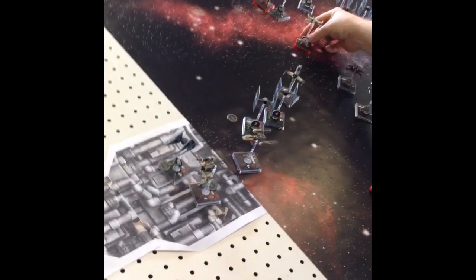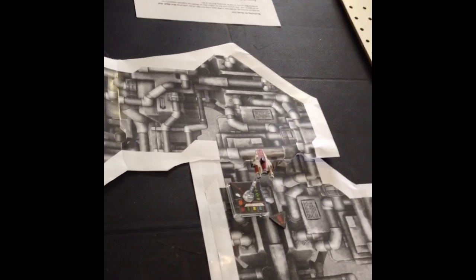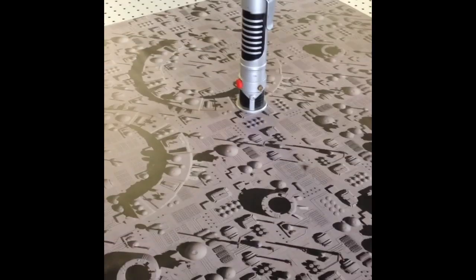Wedge died. Lando died in the Falcon. That's 4 ships down. Tycho bumped into a wall — it's treated like bumping into an asteroid, which straightens him out but he doesn't get an action. That kind of hurt Tycho's maneuverability. We decided to move the Death Star up a little bit. Number 19 is going to shoot at number 11 at range 1. Turn 7 just commencing.